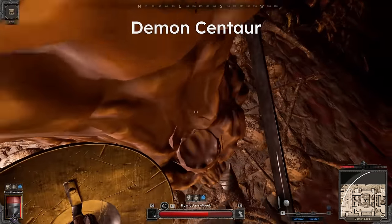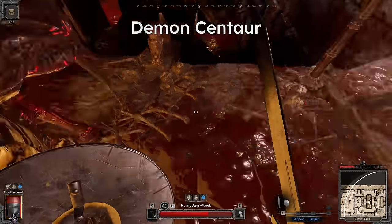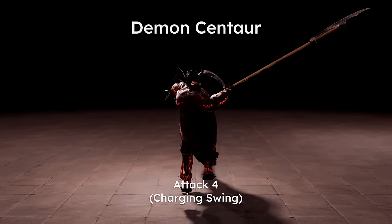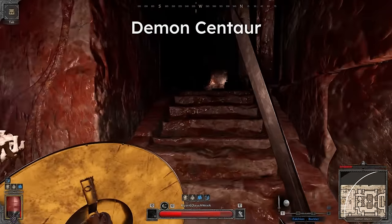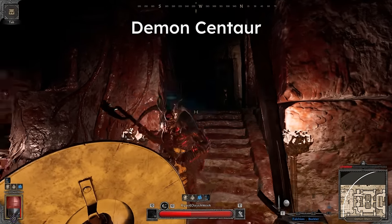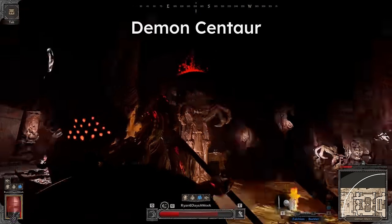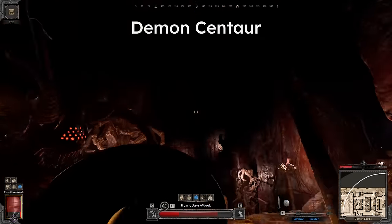There's also the centaur charge, which only happens if you or a teammate are just outside melee range. Simply strafing to the side will let you dodge both charge types. Also note that the centaur is the only demon that does not get staggered by the buckler — you can technically block it, but it won't interrupt any attacks, making solo blocking pretty difficult.